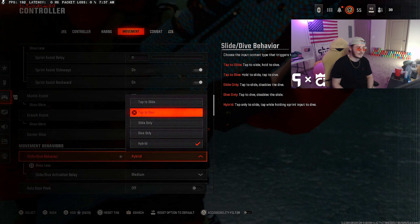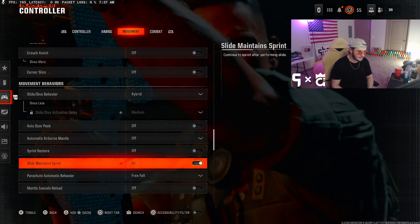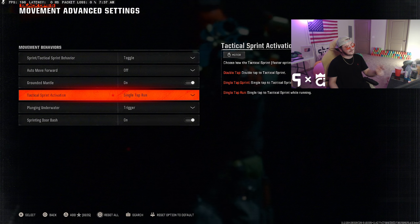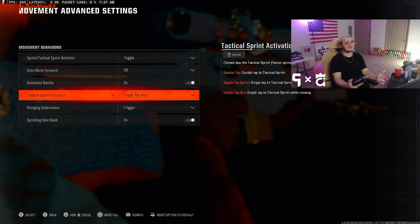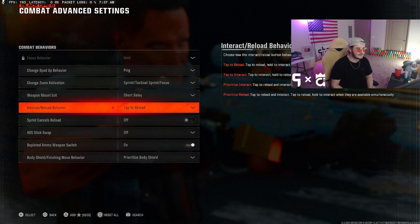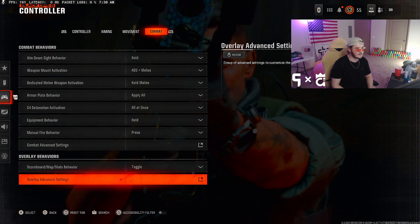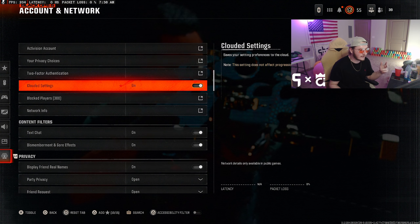Huge setting right here — if your game feels clunky, this is probably why. Tactical Sprint Assist: turn it On, and change the value from 1 to 0. With it On and set to 0, you'll be able to shoot faster than you normally would. I run Hybrid here. Another good thing: if you don't like diving with your left stick, turn on Tap to Slide — it gets rid of some delay. Also put on Slide Maintain Sprint.